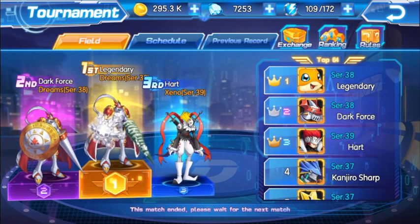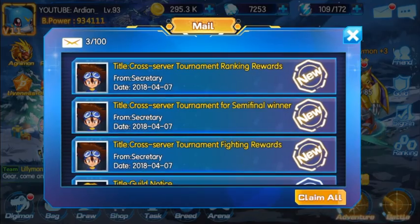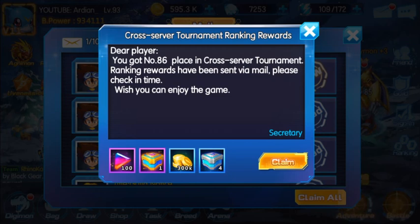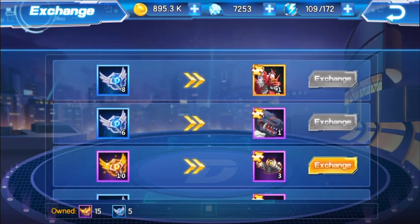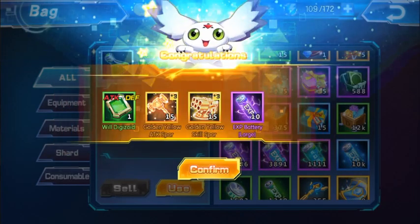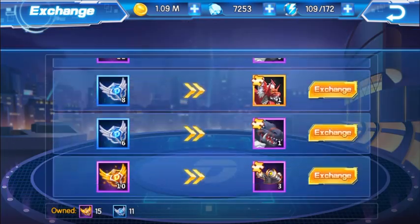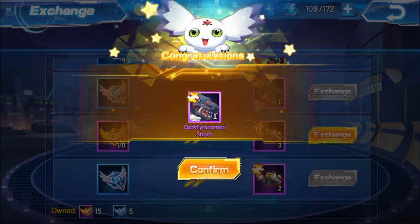Alright, the cross-server tournament is finished. I bet on dark force — two wins and two losses. That's a shame, but that's alright. Let's go back to our cross-server and go to exchange. Oh, I forgot — you have to go into your bag and open your lost silver boxes. Alright, let's go to arena again. Here we're going to claim Dark Taranamon. Boom! That's 100 shards.